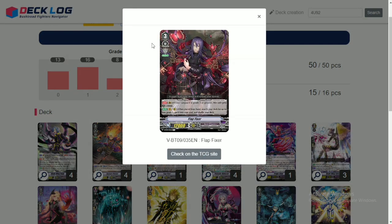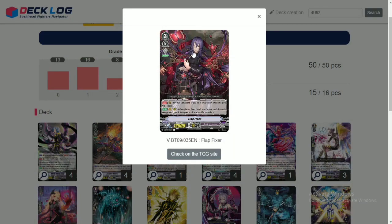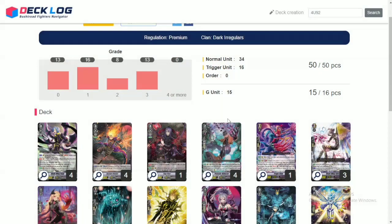Next up, we play 1 copy of Flapfixer. He says on continuous rear-guard circle: if your vanguard is greater, you can take your shield — so we have more defensive options. His second skill is auto: vanguard or rear-guard circle, place from hand, search your deck for up to 1 grade 3, put it into your soul and shuffle your deck. This card basically combos with Osterheater. However, this could be treated as a flex spot — you can play anything in this spot. Keep that in mind.